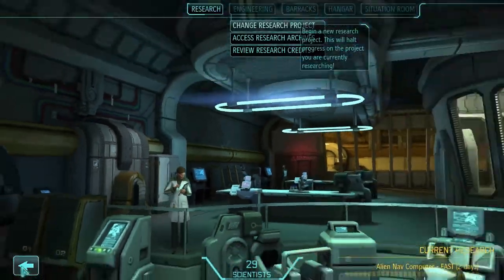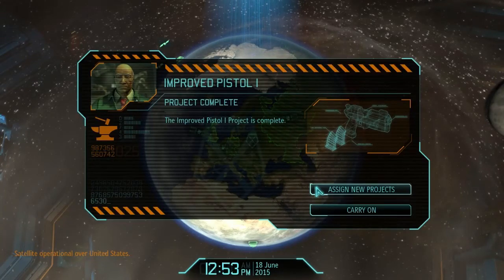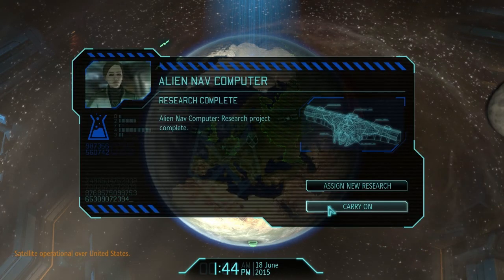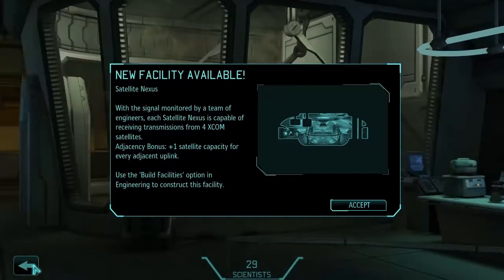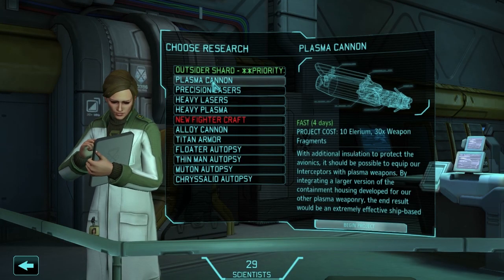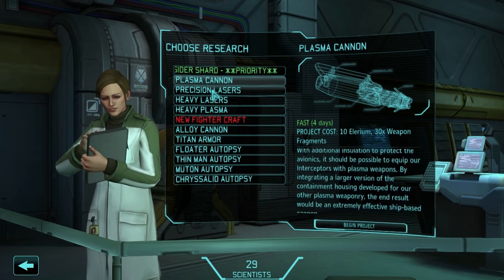Nav computer — that's not going to take long at all. Satellite coverage now available. Finished improved pistol. Sweet. Landing nav computer is done. Snowy, build Nexus — the Nexus and satellites which don't get shut down. Ooh, new fighter craft. We need that. Yeah we do, but we need more weapon fragments.